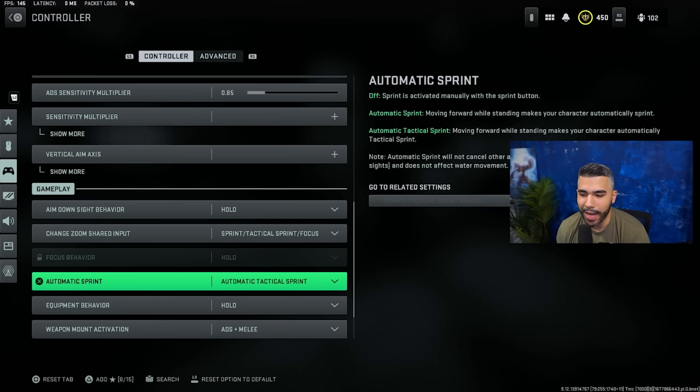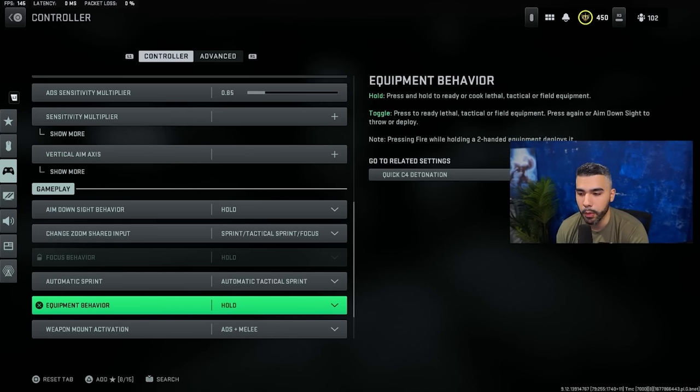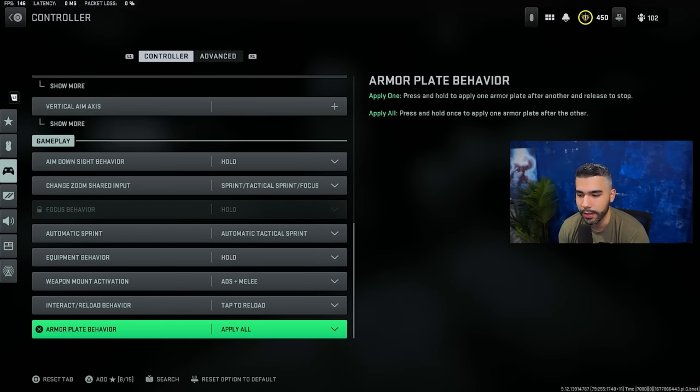I do run automatic tactical sprint, but I'll warn you: in this game tactical sprinting can be bad sometimes because the TTK is fast and the sprint-out time is slower with your gun when you're on tactical sprint versus regular sprint or walking. That is the con. However, automatic tactical sprint does make your movement more fluid and allows you to corner people a little easier — that's the good thing about it, but be careful.